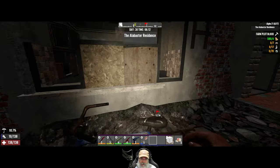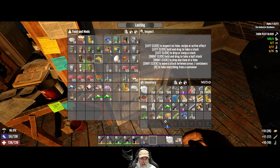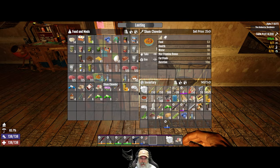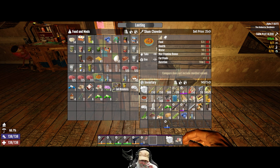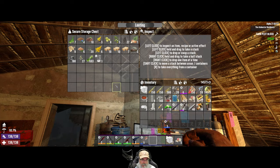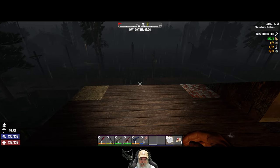We have five cans of sham, so that means we should be able to make five sham chowder stews. Let's grab water, corn, potatoes, and the sham and make it. Sham chowder is so good — it gives you 80 health, a plus-one Fortitude, and a decent amount of food too. It's one of my favorite foods in the game for those reasons. We'll put these seeds back up and we have a sham chowder here that we looted as well.